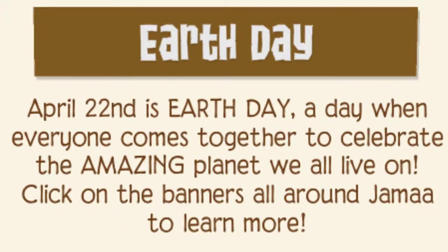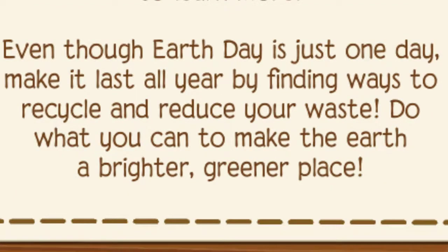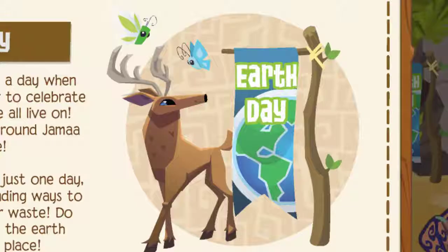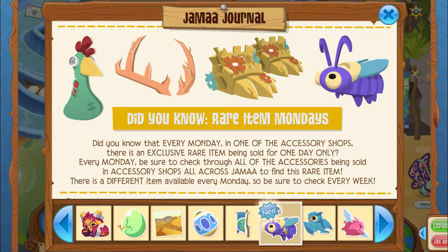Earth Day — April 22nd is Earth Day, a day when everyone comes together to celebrate the amazing planet we all live on. Click on the banners all around Jama to learn more. Even though Earth Day is just one day, make it last all year by finding ways to recycle and reduce waste. Do what you can to make the Earth a brighter, greener place. Even just picking up garbage and throwing it into garbage or recycling bins helps a lot. It's always good to do our part.